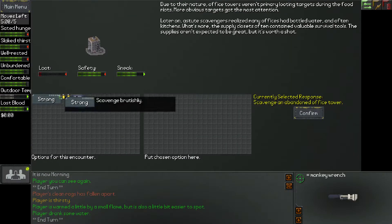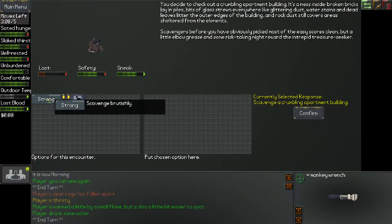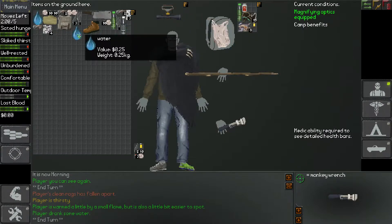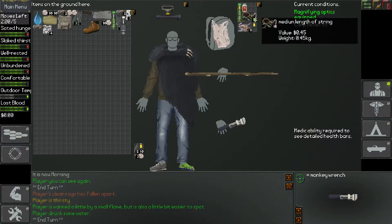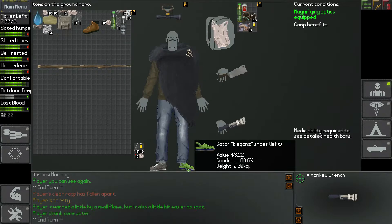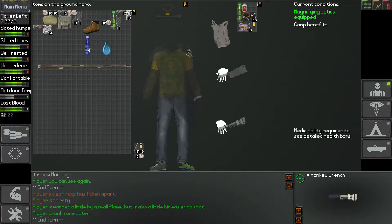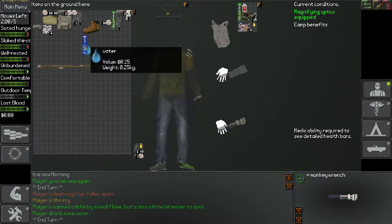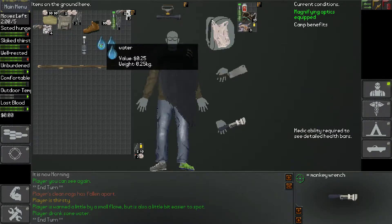That looks like a meat cleaver. And if it is, I'm very happy. Looks like a boot there. I'm doing all the buildings in this tile so I can grab what I need. Don't tell me we can only take one item of water with us — that's sucky. And we've got a meat cleaver! Let's test this out.